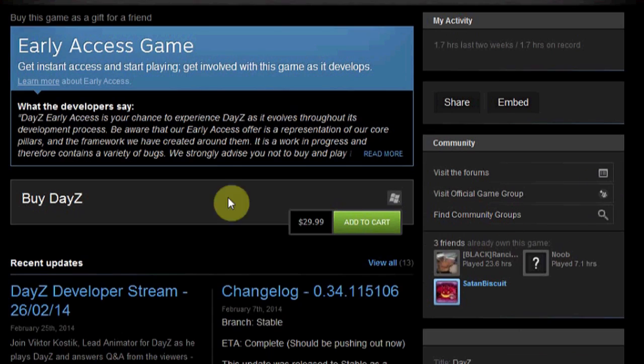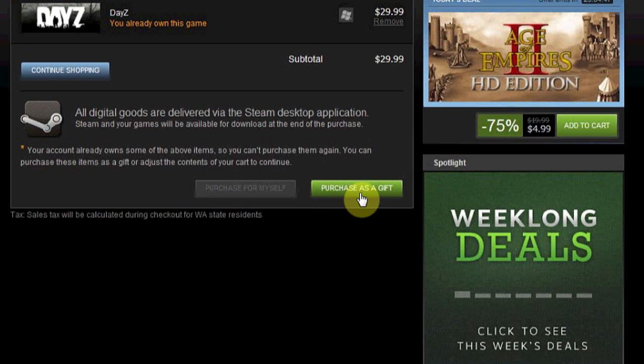However, if I scroll down here, buy DayZ is still available and if I hit add to cart, the only option that becomes available is purchase as gift, seeing as purchase for myself is grayed out since I already own the game. And that's it!